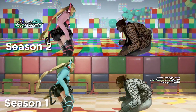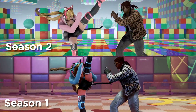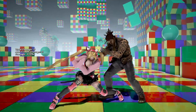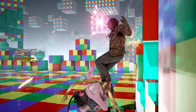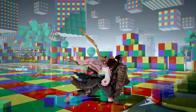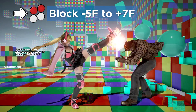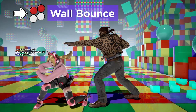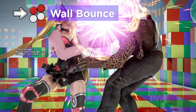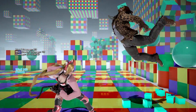She also got some minor frame buffs to her twist and scoot stances, but nothing too meaningful. F1+2 got a huge buff — it's now plus 7 on block and wall bounces with some evasion, making her wall game incredibly scary on top of the back turned mix ups.